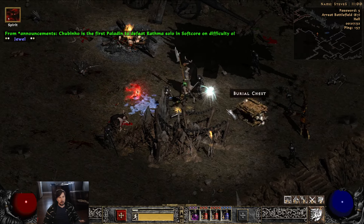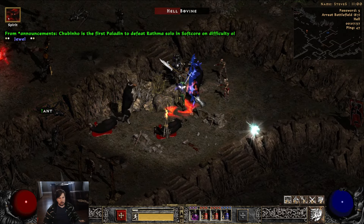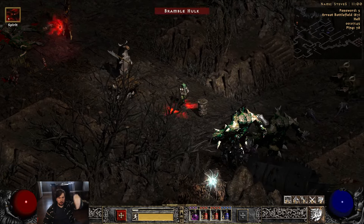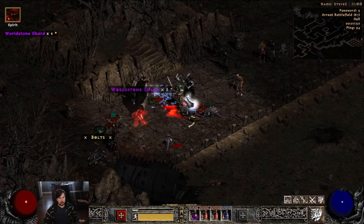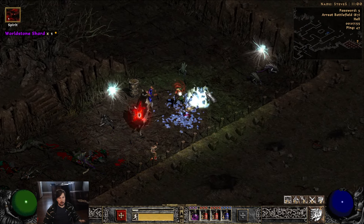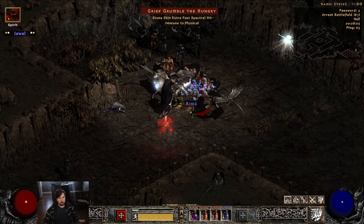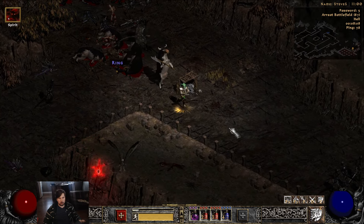Look, I'm attacking right here and I'm just not hitting this guy at all. Look — I'm barely hitting anything. I was attacking down which was a better angle. I'm always attacking the wrong way, and it seems like I'm not getting my melee splash in the direction I'm facing, which is kind of a huge problem.